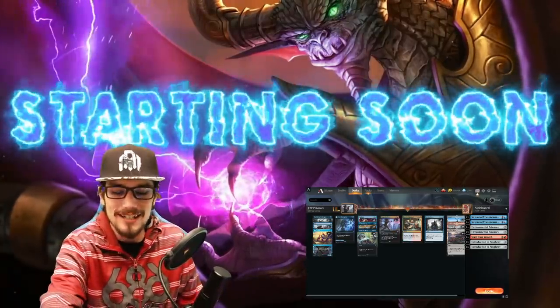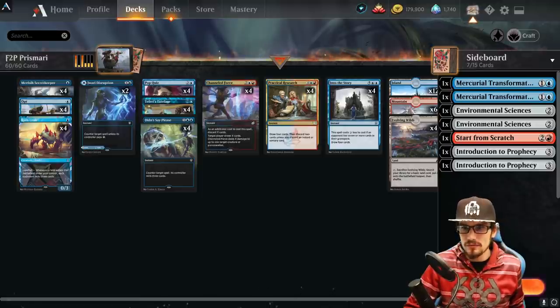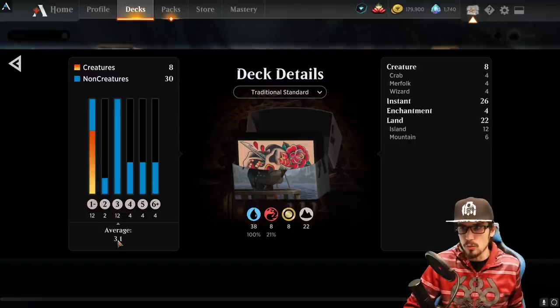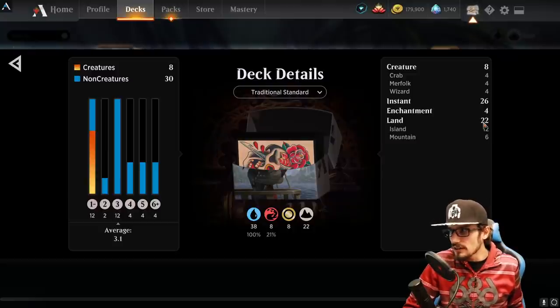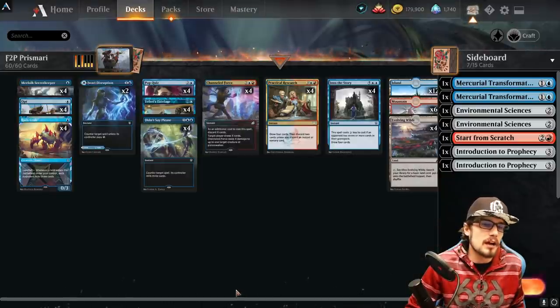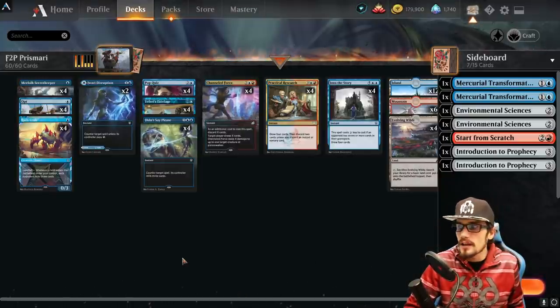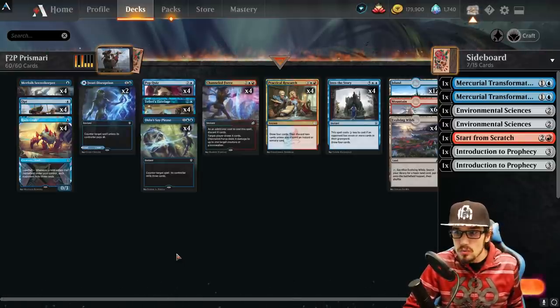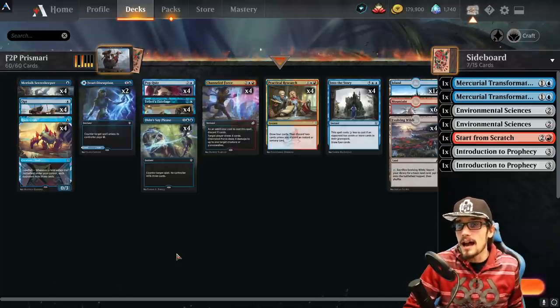60 cards, best of one Standard free-to-play Prismari, 3.1 average mana drop. 30 non-creatures and 8 creatures, with 22 lands — very light considering the average mana cost, but there's a lot of draw in the deck so finding land shouldn't be too difficult.